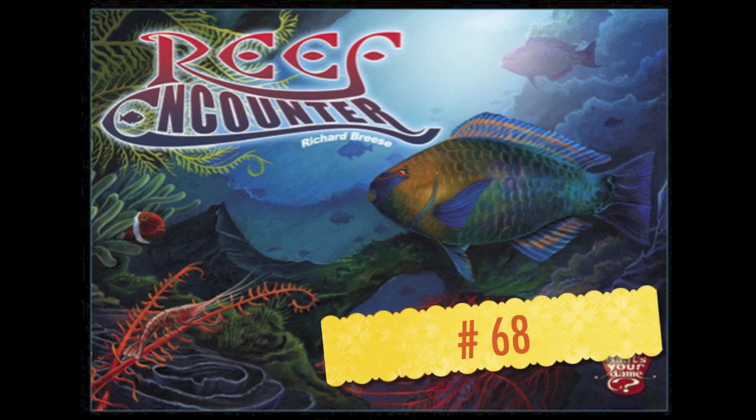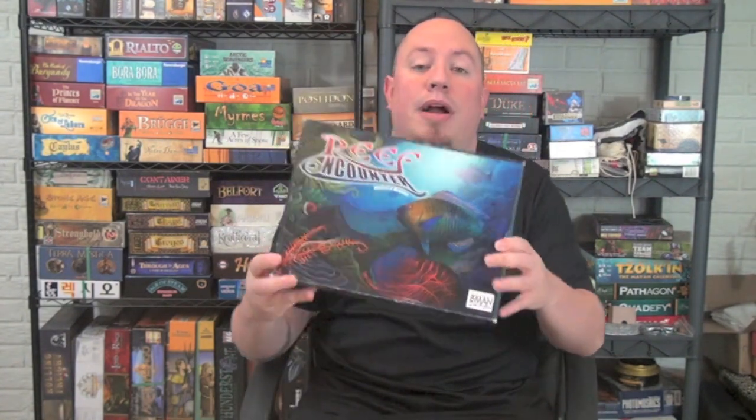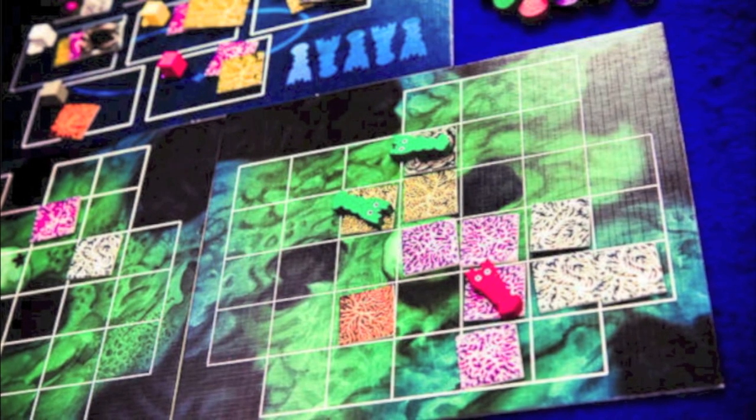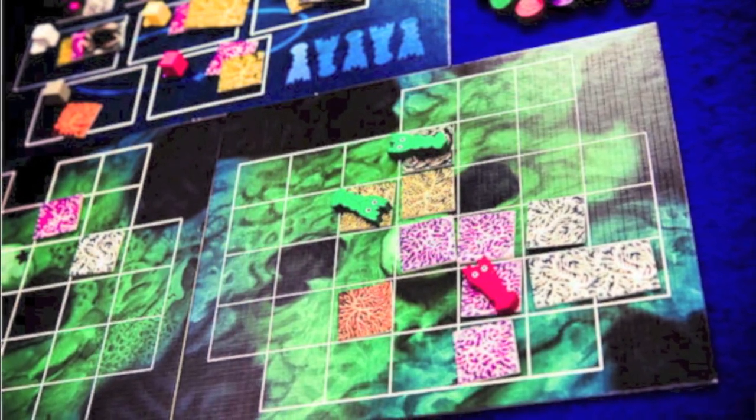Number 68 is Reef Encounter. Game number 68 is one I've had for quite a time as well — it has a theme that's not too standard: it's about building a coral reef. That game is Reef Encounter by Richard Breeze. He's been around a lot recently, and you're probably more familiar with his line of Key games — Key Thedral, Key Flower, Key Harvest, and Key Market. This one is published by Z-Man Games, and it has beautiful artwork with some very nicely colored coral tiles. The terminology in the rulebook is very poor, but the game is very good.